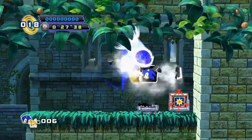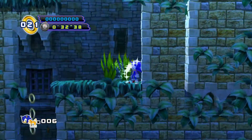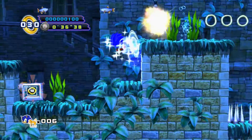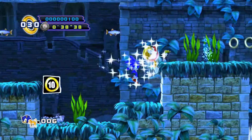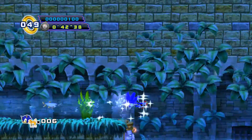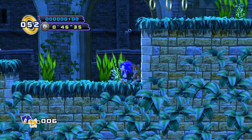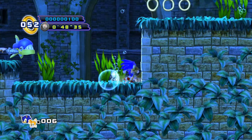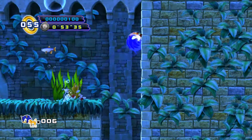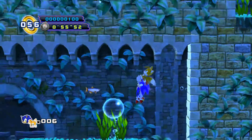Up here there's an extra life and invincibility. Invincibility allows you to be, obviously, invincible for a few seconds while the jingle plays. Let's kill that enemy and get more rings. While you're in the water, you will drown if you stay in there too long. There are air bubbles here — a giant air bubble will pop up and if you need air, you can simply jump into it and it will help Sonic get the air he needs.